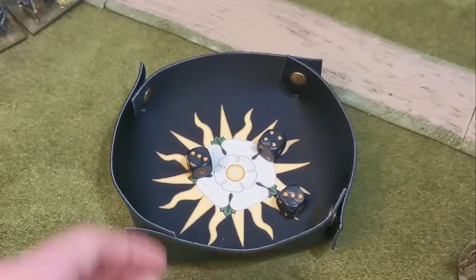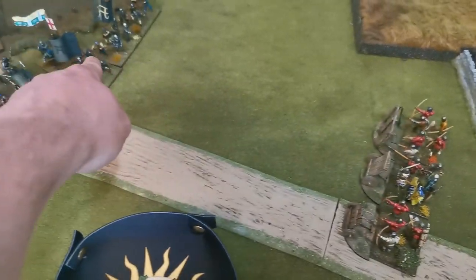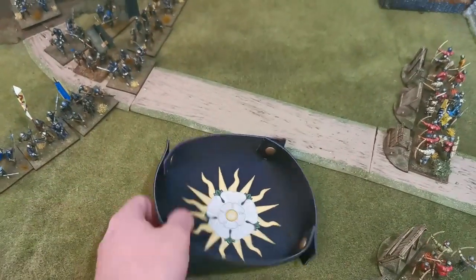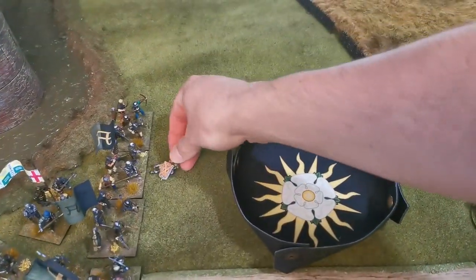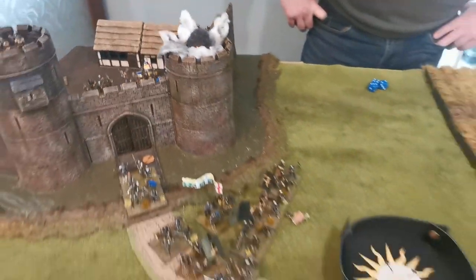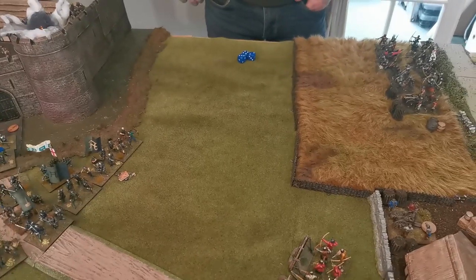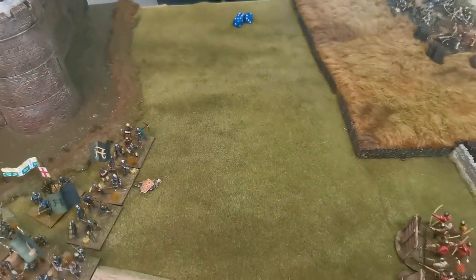The bill and bow unit fires at Fitzwalter's unit — outside twelve inches so minus one, three dice hitting on fives, re-rolling one for marksman: all misses. The other unit under William Parr fires at the bill and bow unit — also hitting on fives, re-rolling one: one hit. They need a single save of five — failed — first casualty of the game on the Suffolk side.